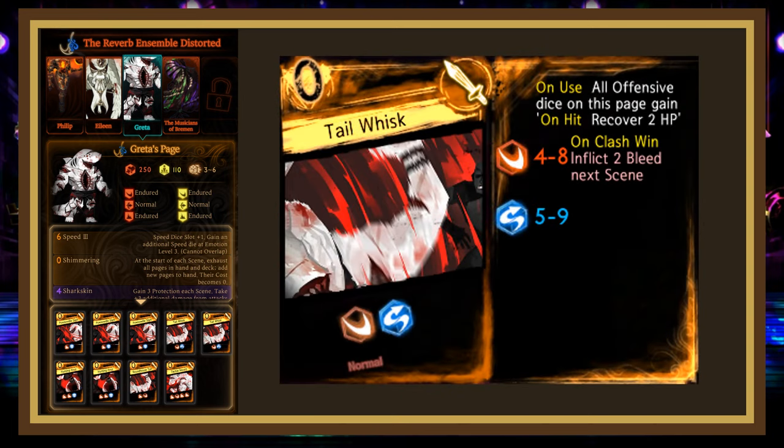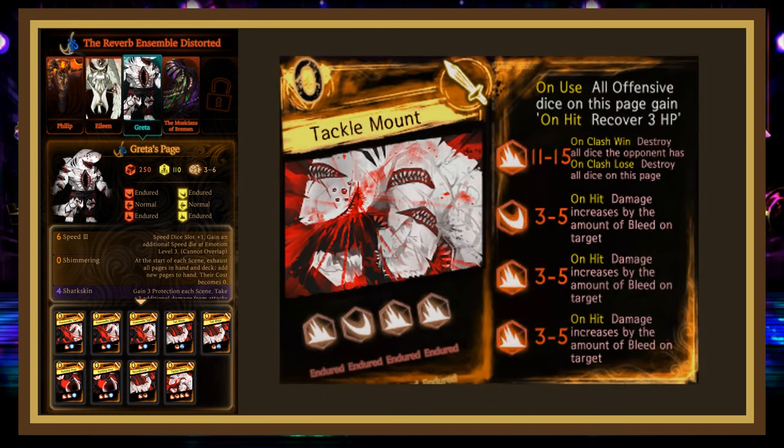Tail Whisk rolls 4-8 slash, 5-9 evade, inflicting 2 bleed on Clash Win and recovering 2 HP on hit — almost identical to Pausaudi Slam, so use Light Regen or any clashing page. Finally, Tackle Mount rolls 11-15 blunt, 3-5 slash, 3-5, 3-5 blunt; all dice recover 3 HP on hit, the first die destroys all of the Clash Loser's dice, and the other dice deal bonus damage equal to the target's bleed. Use a Mionga-enhanced Augury Kick or your Celestial Spear here; if you're on Gebura's Floor, Great Split Vertical or Onrush work fantastically.